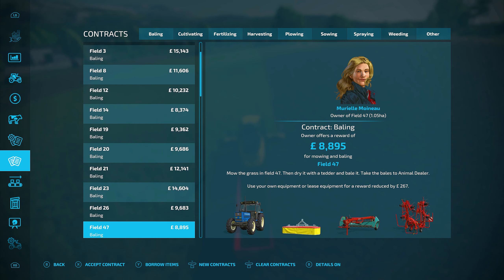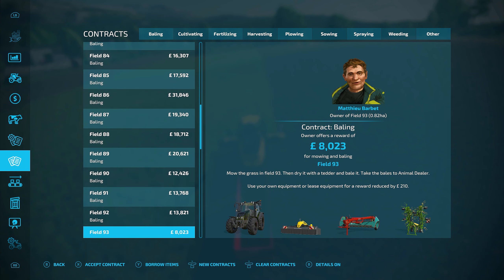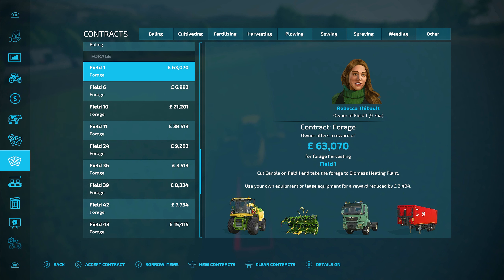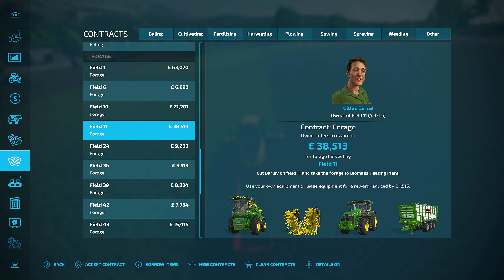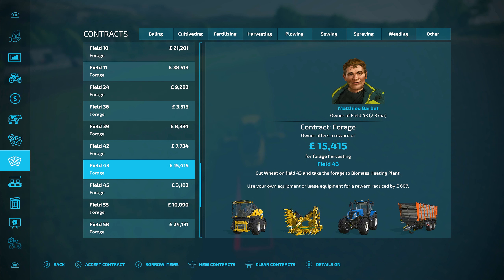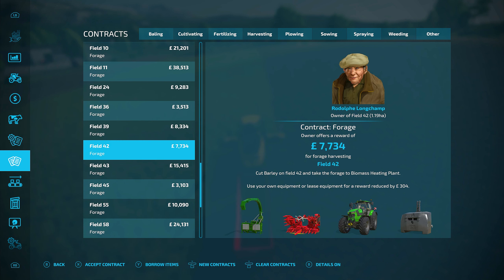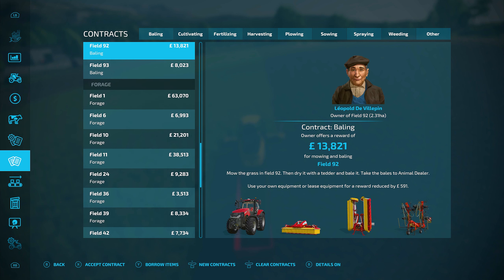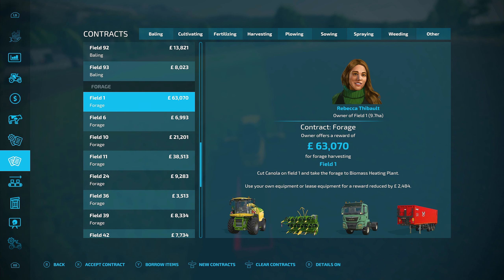There's a lot of baling contracts on the list. For forage contracts, there's still quite a few - look, there's one at 63,000 for canola on field one, takes it to the biomass heating plant. That's interesting - biomass heating plant, not biogas, might be a different area. There's also barley, wheat, oats on the list - so it does prove that you can forage more than just wheat. Oats, barley, canola - that's pretty cool. There are quite a few different forage contracts we could do, and that 63,000 canola one could be a good one.